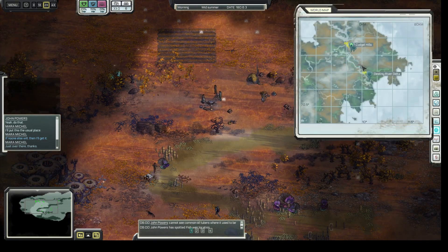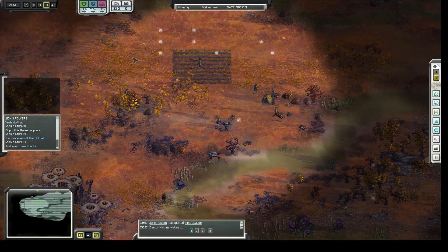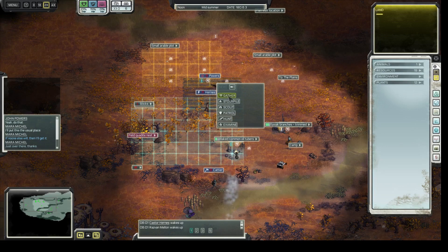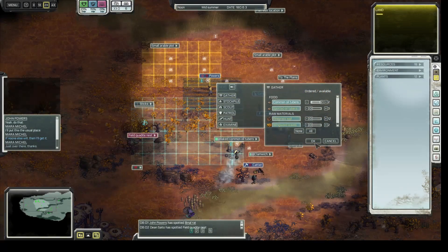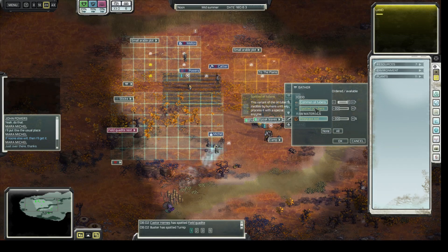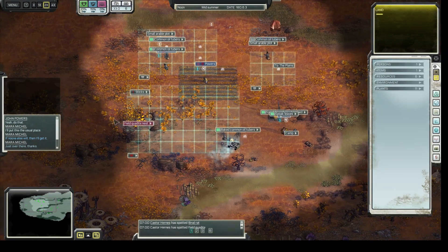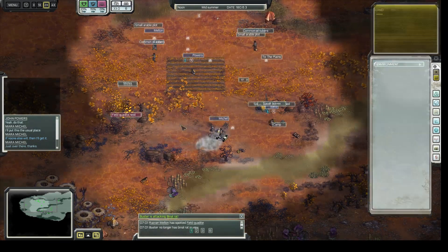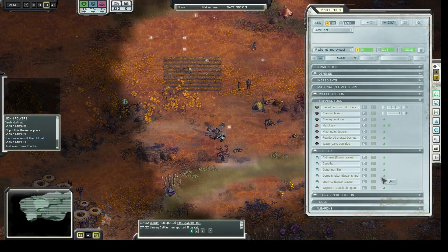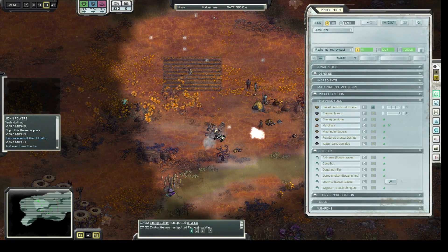Meanwhile we can have a look at the map — almost halfway, so the barge will be here soon. I should probably focus more on food because people are going to get hungry. Looks like he's working on the spoke leaves, which means we can put up the shelter right about now. Let's put it up — that looks like a good spot.